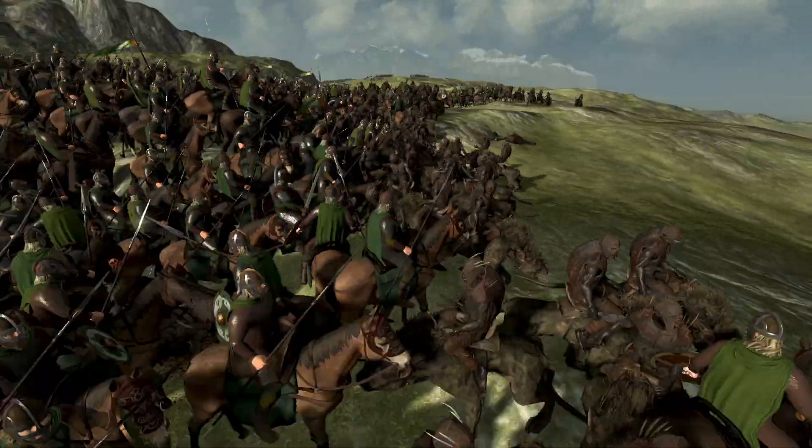I feel like wargs should make cavalry scared, like camels do in Rome 2 and Attila - like they scare cavalry. I feel like wargs should have that same ability. I don't know if they do, but devs - maybe consider adding it! I feel like that would be kind of cool. Maybe cavalry routes a little bit quicker than usual because they're fighting a massive hound the horses have never encountered before. The warg would have lower melee defense but pretty decent melee attack.